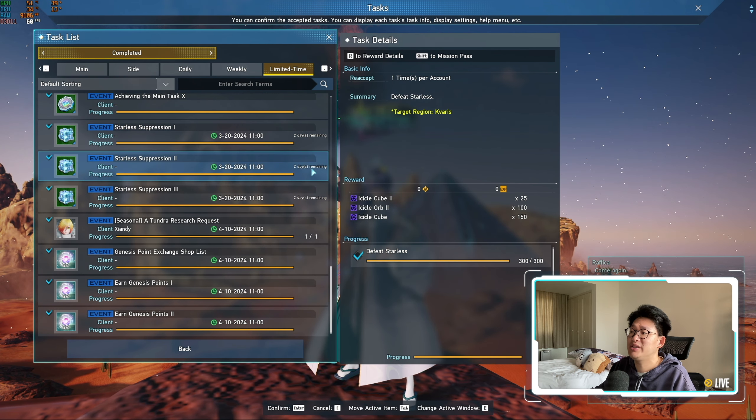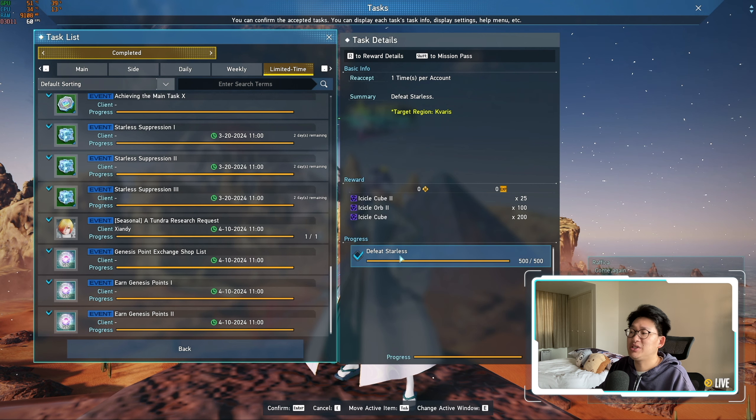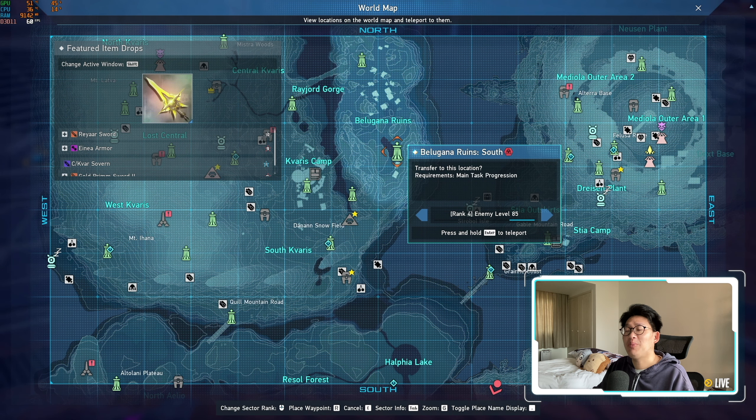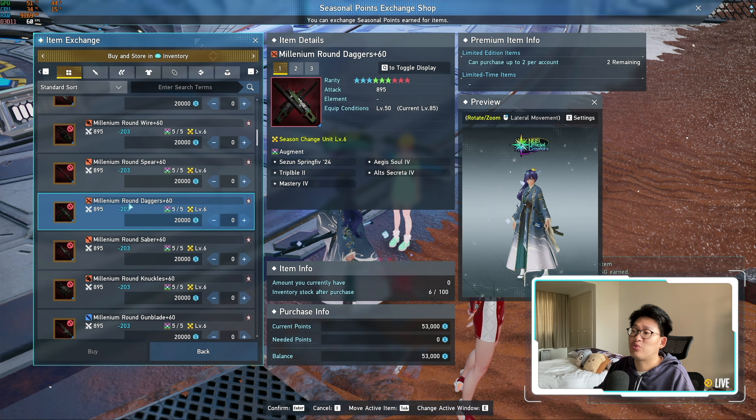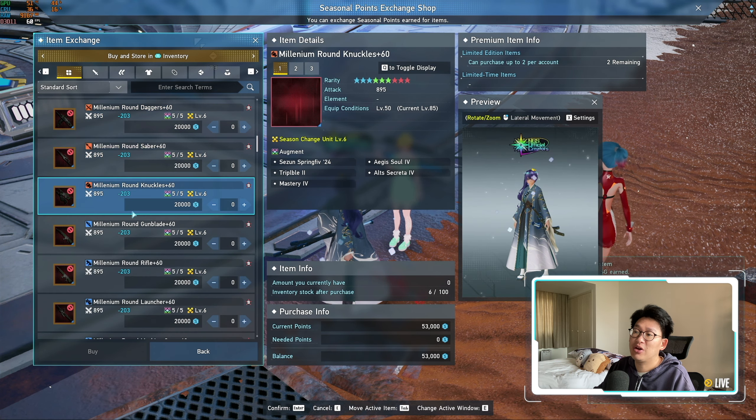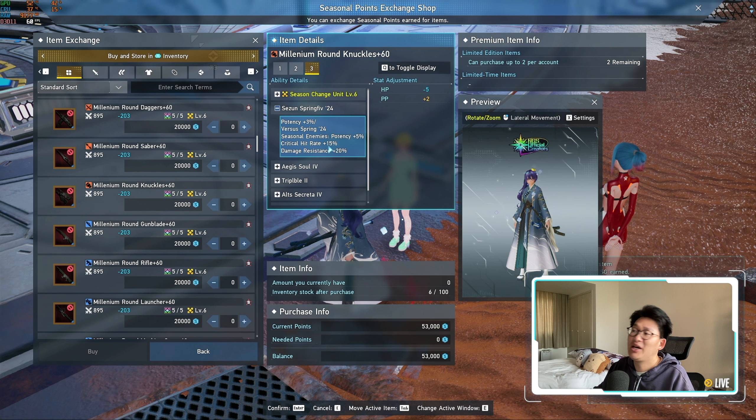The next thing I want to remind everyone is the Rayar Series Exchange Support Campaign. That is actually your limited time task — Starless Suppression 1, 2, and 3. This one is relatively simple: all it requires you to do is defeat 500 Starless enemies total. You need to do this as soon as possible if you have not completed it already, because it gives you all the materials needed to make a Rayar weapon.